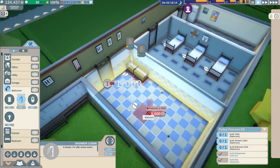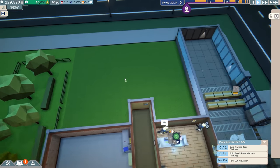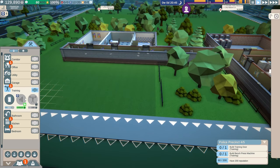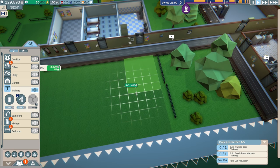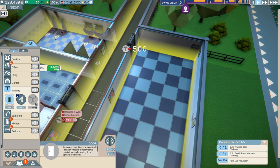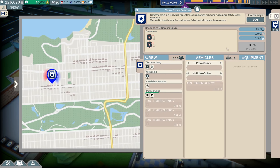We're going to get a couple toilets and showers in. The next area we need is actually a training area — I'm going to throw it on this side because I'm saving the other side for utilities and the holding cell once we unlock it. Let's go ahead with the training grounds, which we ignored last time — I feel kind of bad about that. We'll leave room just in case we need to add a garage over here. Let's get a couple door kicker units for our rookies.